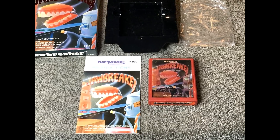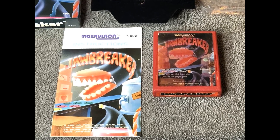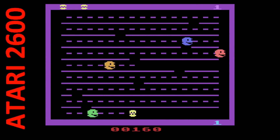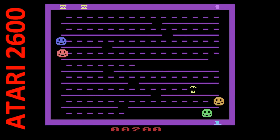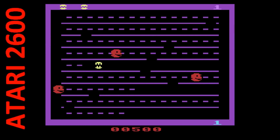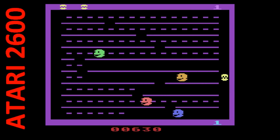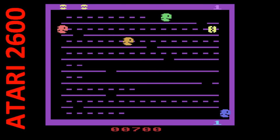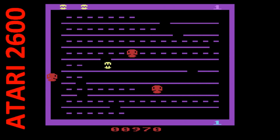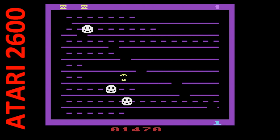Jawbreaker is another Pac-Man clone for the 2600. There are different versions of this game on different consoles and classic computers. The gameplay consists of you controlling a set of teeth, avoiding smiley faces, gobbling up candy bars. In the middle of the screen, a vitamin appears in which you can then gobble up the smiley faces for a brief amount of time when they change color. It's an example of great gameplay using simple graphics. I liked it better than Pac-Man on the 2600. There are eight stages in this game as enemies get harder and harder — well worth checking out.